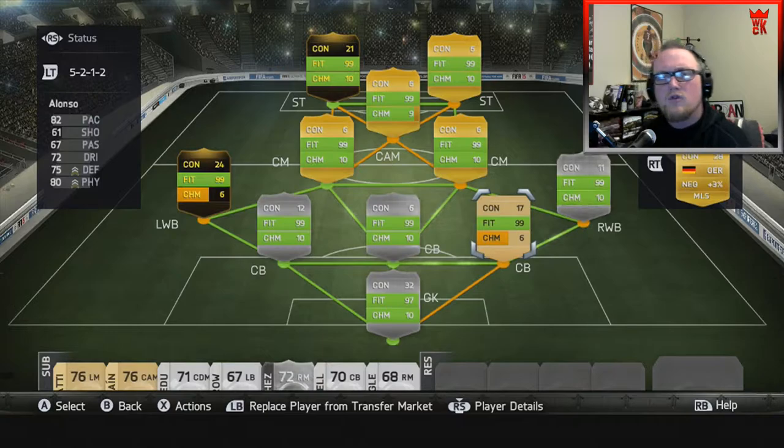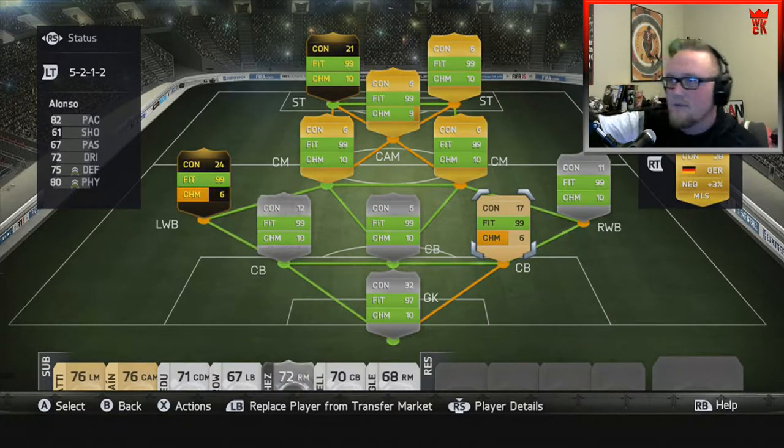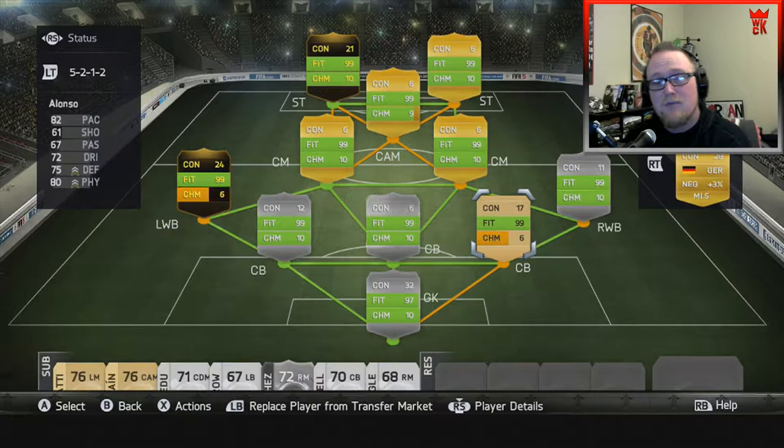Hey, what's up and welcome — I'm the one and only West Coast King, and today we are playing some FIFA. This is the first FIFA video on my channel, and it's going to be my very first squad builder video, one of many to come. If you're going to start anywhere, why not start at home — my home country league, the MLS. This is my MLS squad of dreams. We've got in-form rare gold, one regular gold, and some rare silver players. I know I left some people out that you may disagree with, but this is my opinion of the best team I can make, and I'll explain why I left one in-form person out.